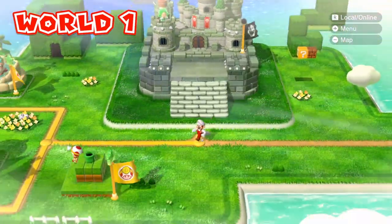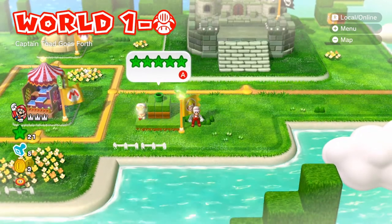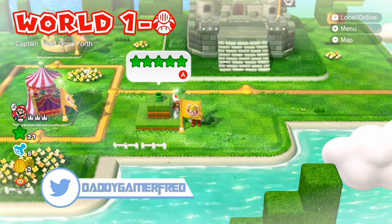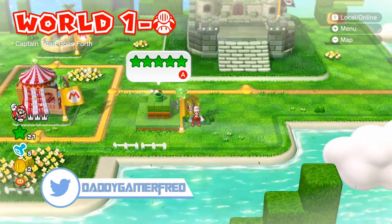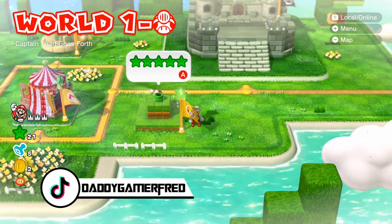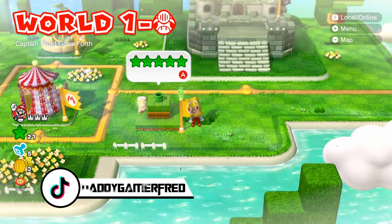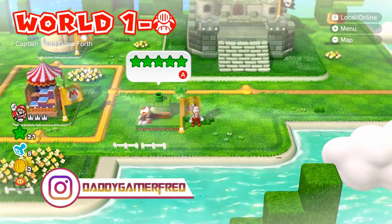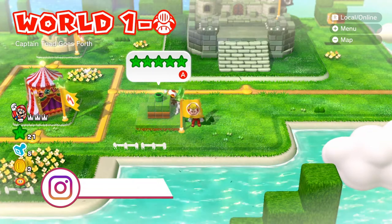That's going to be it for Captain Toad Goes Forth — the World 1 Captain Toad level in Super Mario 3D World. Let me know in the comments if you're having any trouble. It's fairly easy — just get used to turning the camera a lot, because that is going to be a huge factor in the other Captain Toad levels. These are pretty cool and grant you five green stars you'll need later on.